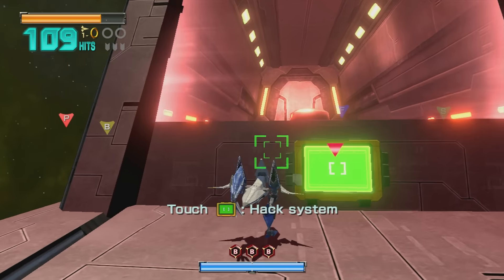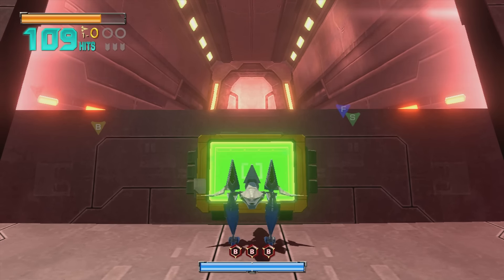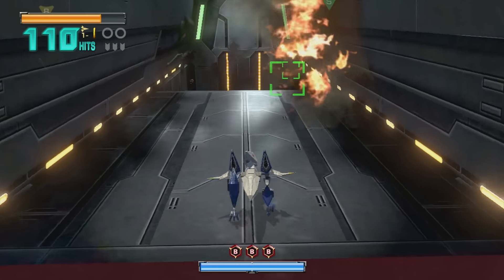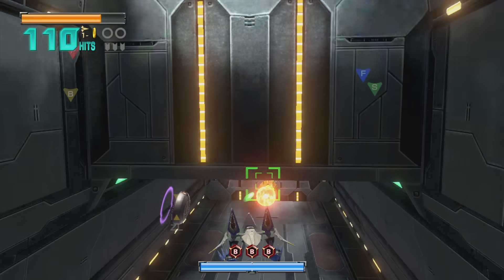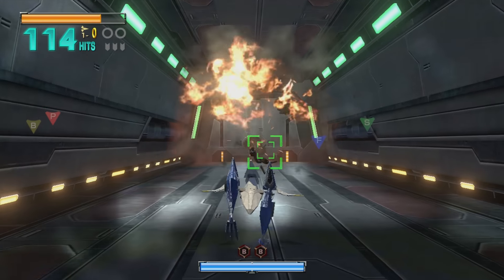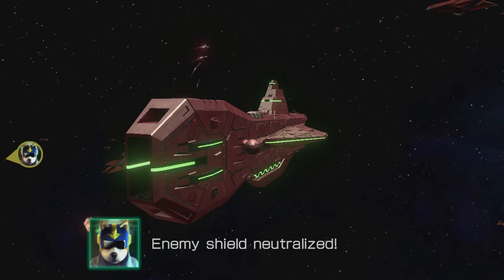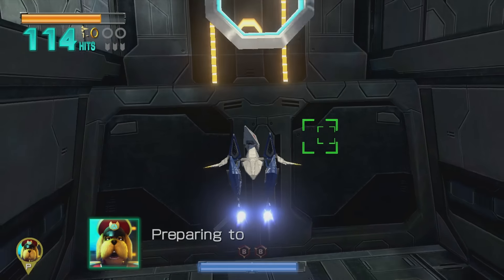We boosted our way up, broke into this panel, and now we're hacking our way into the back door here. That's all we have to do — break our way through. I love the dynamic combat where you are flying one moment, and then the next moment you're running around as a little chicken walker, blasting shield generators with your bombs.